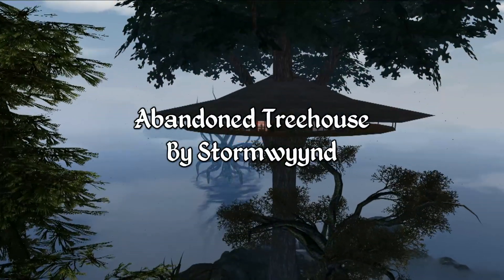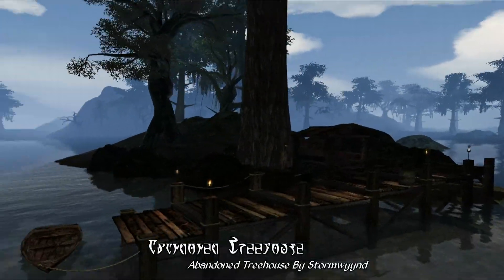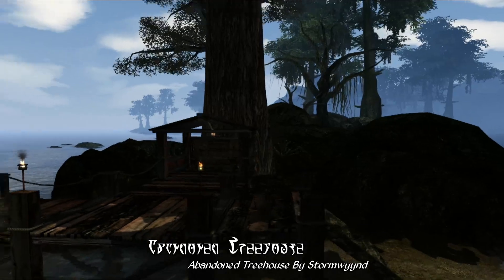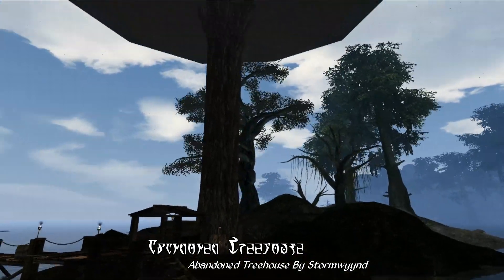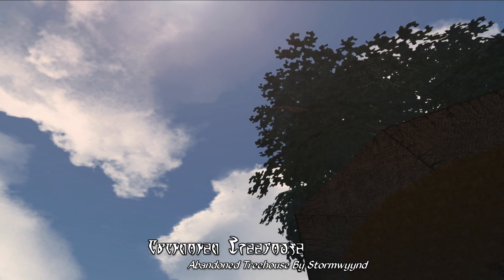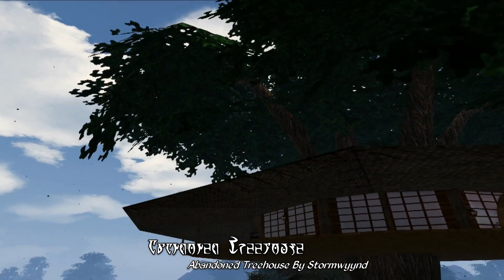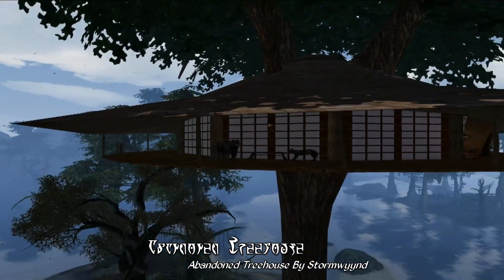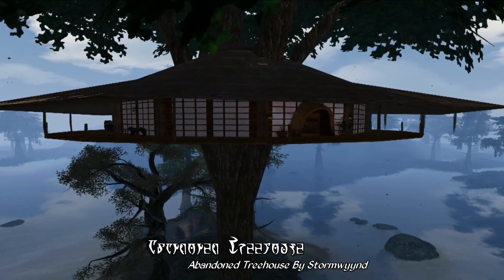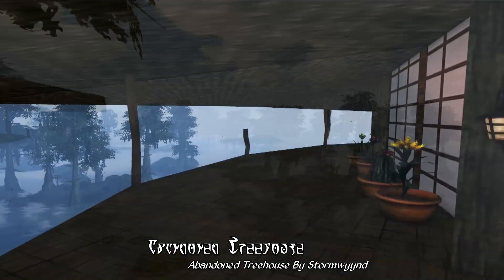Next up, we have Abandoned Treehouse by Stormwind, and this is another sort of odd and unusual house. As the name would imply, this is basically a treehouse in the Bitter Coast region, including a small dock down below towards the base of the tree. The tree itself seems to be a pretty tall and narrow custom tree, possibly from the Niddib project or one of Deathless's models — I'm not entirely sure. Regardless, the house is a small round home that includes a wraparound balcony, and something you might notice is there's a lot of animated falling leaves raining down from the upper branches of the tree, which gives this house a really scenic quality.